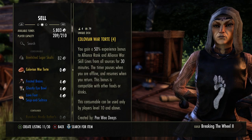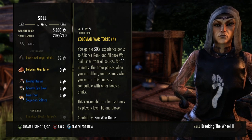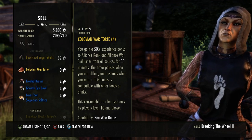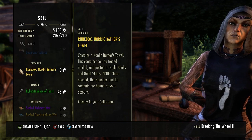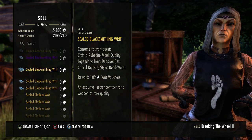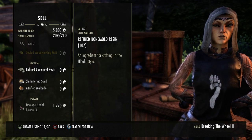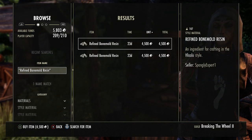Clovian Wartorts are going to be great — really easy to make. If you have the recipe, great. If you don't, I wouldn't suggest going out trying to buy it, because at 750,000 gold your return is going to be slow. Now, these room boxes are probably going for around 5,000 to 8,000 gold — that's not too bad. If we keep going down, refined bone mold resin should be fairly expensive.